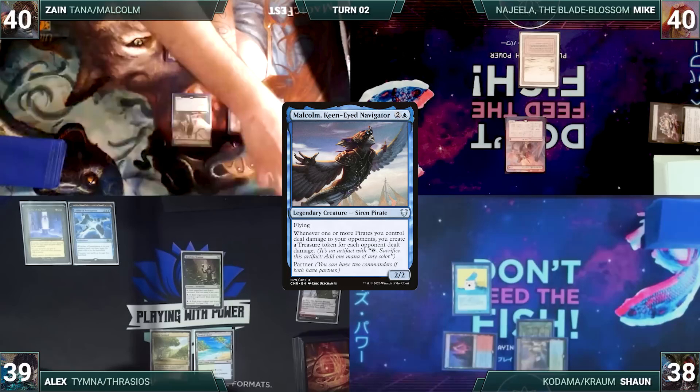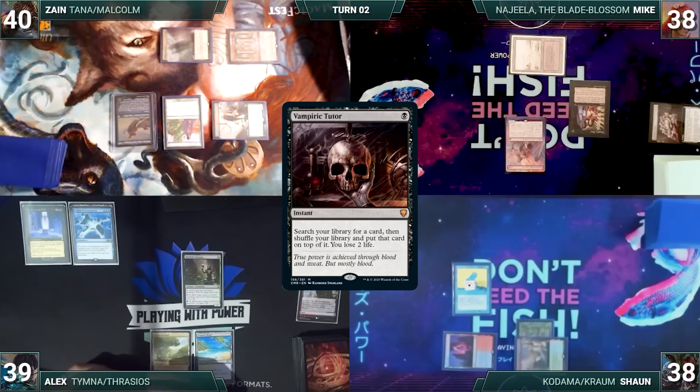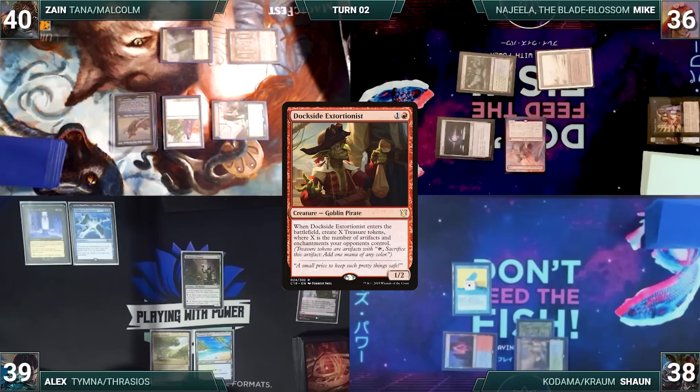At the end of Zane's turn, Mike casts a Vampiric Tutor - Remora triggers and Sean draws. Mike fetches a card to the top of his library and loses two life. Mike draws and plays a Breeding Pool untapped paying two life, then casts a Sol Ring - Remora triggers and Sean draws. He casts a Dockside Extortionist.